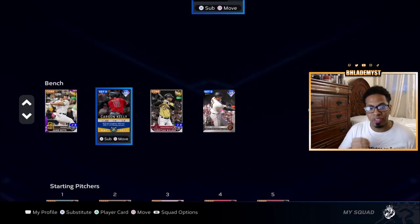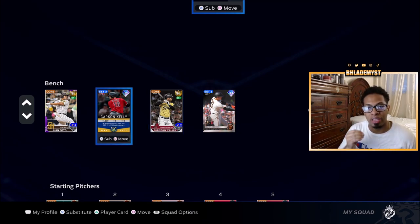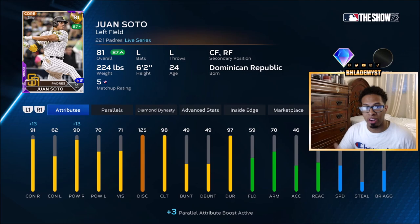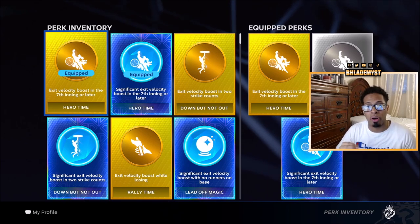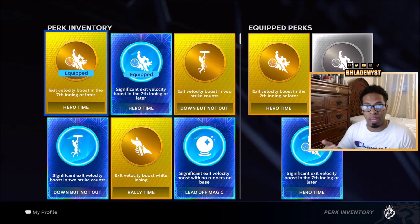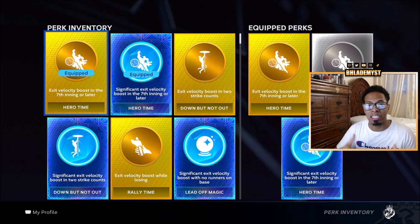In the initial draft when it comes to selecting players, I want you to select the best power hitter that is available, regardless of whether he is a right-handed or left-handed hitter. When it comes to live series players, always pay attention to inside edge because it makes them play way above their attributes. For perks, always select perks that have exit velocity boost.